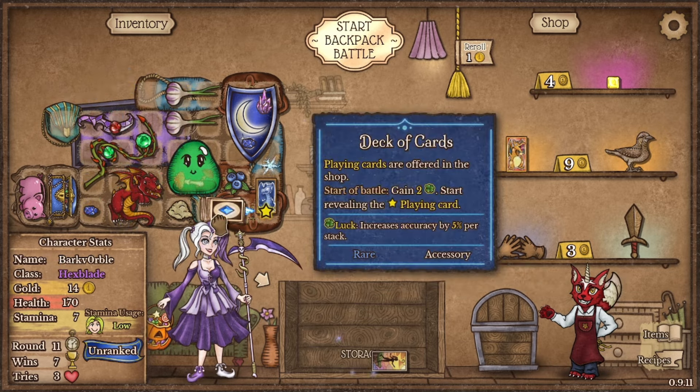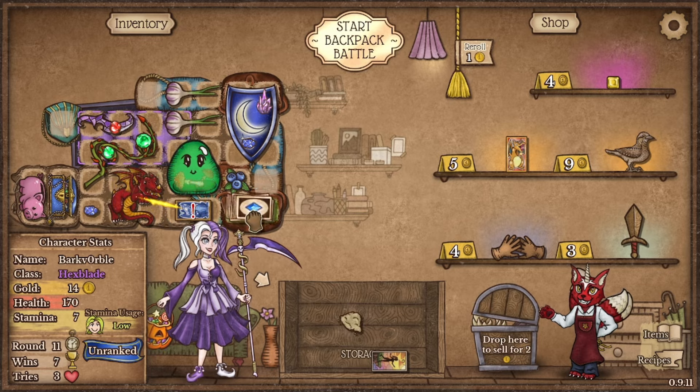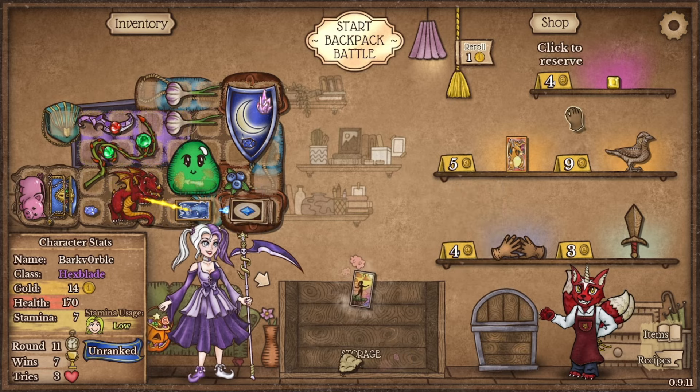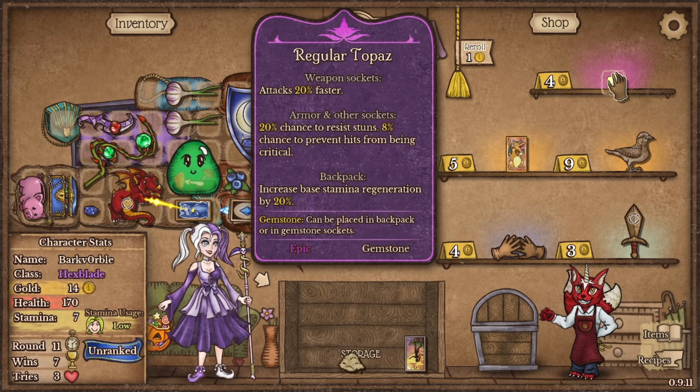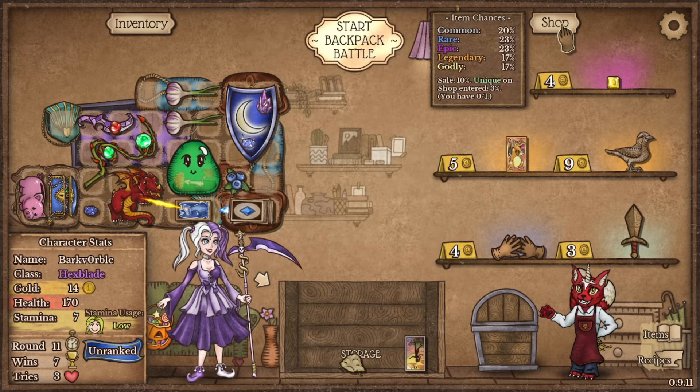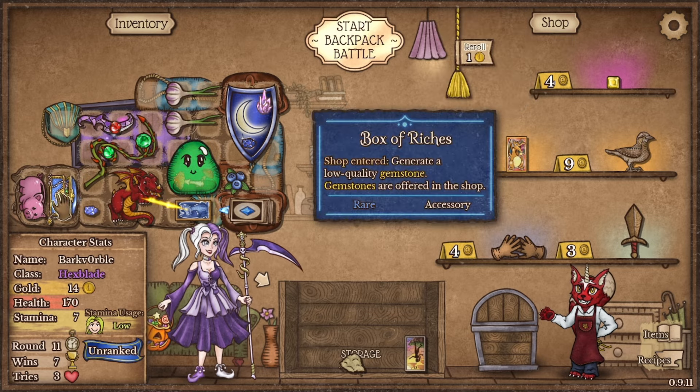We don't need any of this. We're going to turn it around the other way this time just to make it do its thing. The regular Topaz is nice for four gold; however, I need that gold to re-roll. Because 17% chance to get the Darksaber — we are looking for that Darksaber, and we need it now.